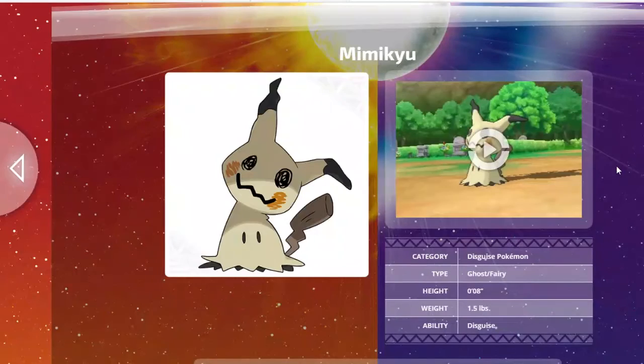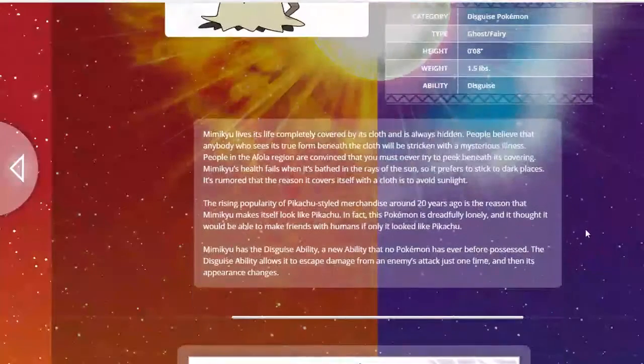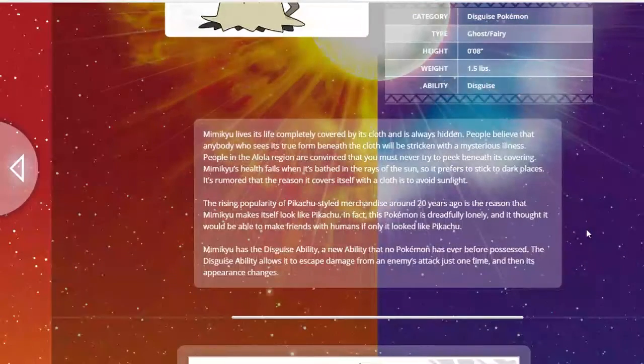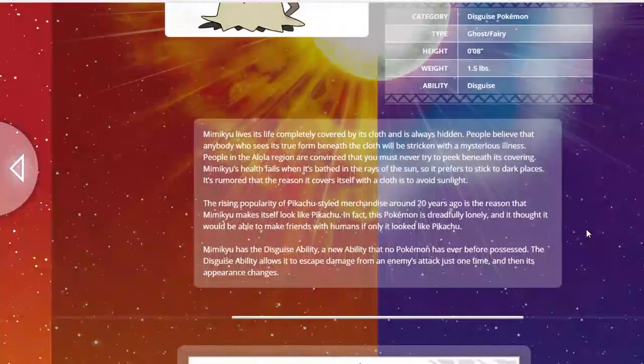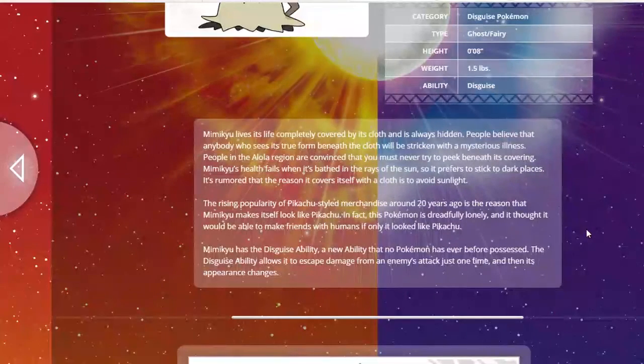Mimikyu is the disguise Pokemon. Its type is Ghost and Fairy and its ability is Disguise. Mimikyu has the Disguise ability, a new ability that no other Pokemon has ever possessed. The Disguise ability allows it to escape damage from an enemy's attack just one time, and then its appearance changes.